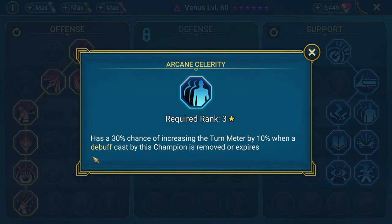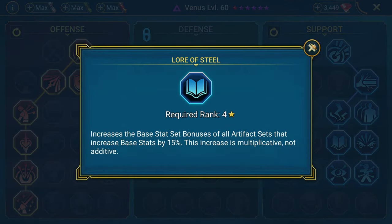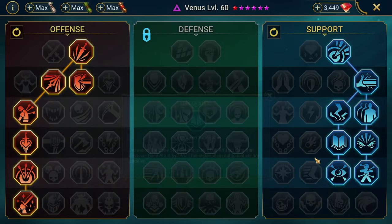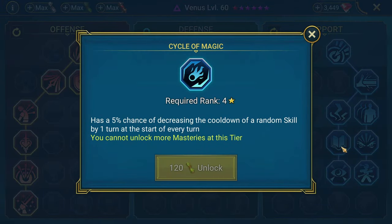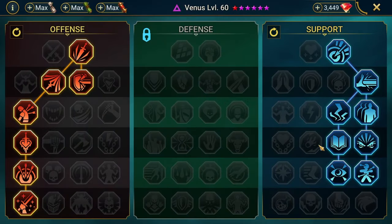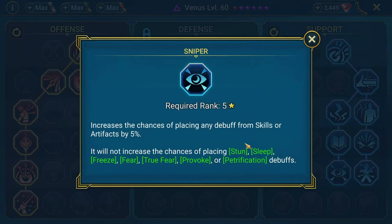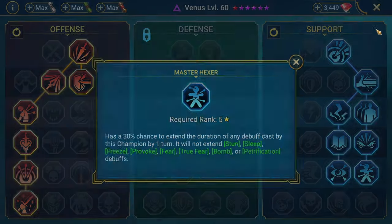With Arcane Celerity, anytime a debuff is removed, she has a 30% chance to increase turn meter by 10%. We're taking Lure of Steel for extra stats. If you wanted to take Cycle of Magic, you could definitely do that too. We're taking Evil Eye — I don't know why I took that, I wasn't thinking properly back then. If I could redo these masteries, I would definitely take Cycle of Magic. She also has Sniper to increase the chances of placing Hex, and Master Hexer gives you a chance to extend it.